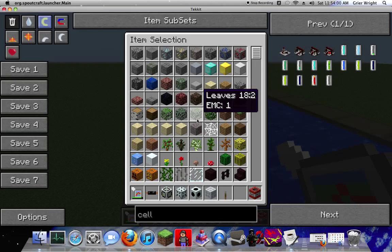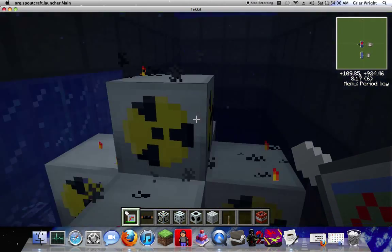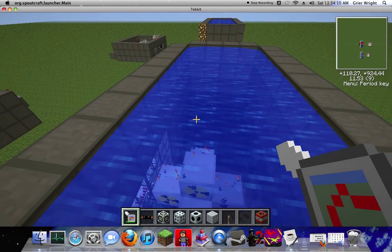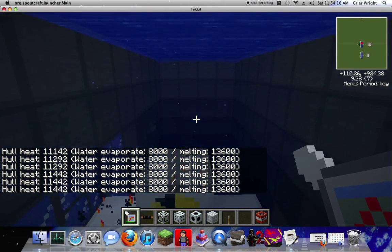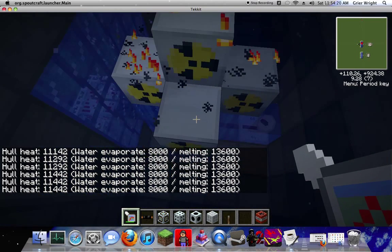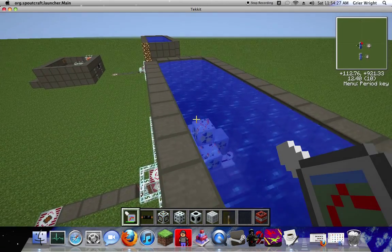Here's an interesting fact: the reason we built this two blocks higher than the thing is because of the molten lava situation. This thing will continue to fill in even though it turns into molten lava. You can see it dissipating — the water is evaporating in parts. But right here it just keeps filling in because it's so high.